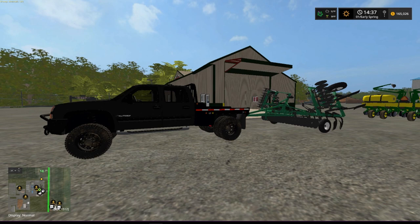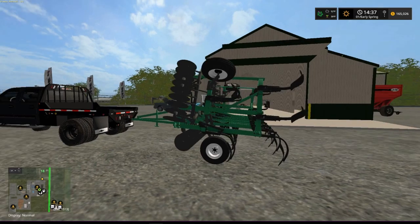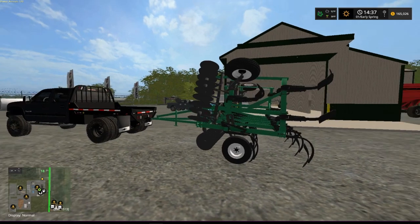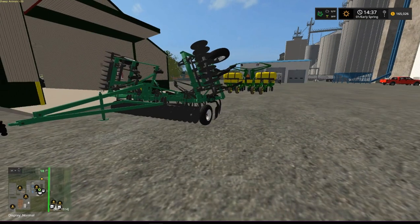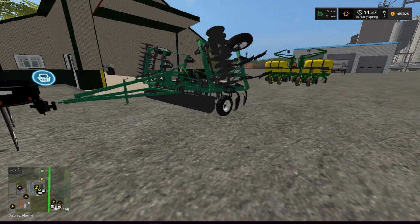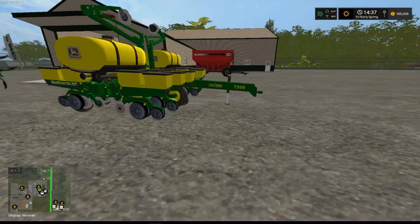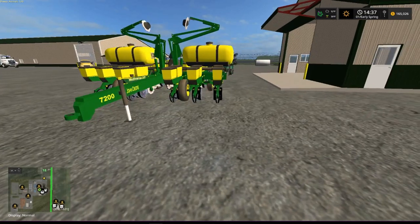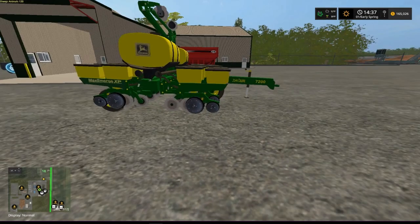Welcome back everybody to Farming Simulator 17 here on Blake Farms. That's why my money is low — we got a chisel plow. We usually don't have the ones with the grain blades on the front, but we do have the ones with chisels on the back. They're using three-point hitch mounts around here, and so are some of the planters.